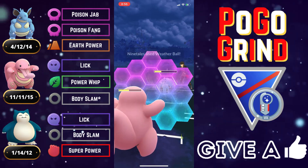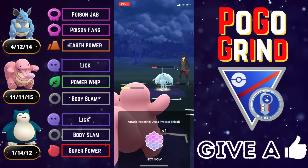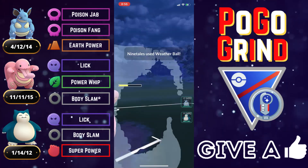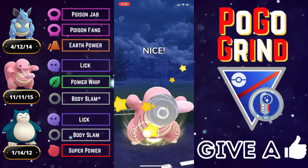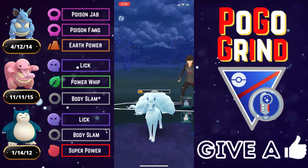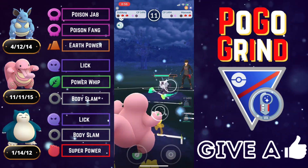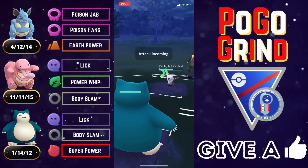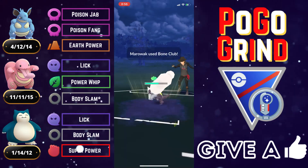We take the Weather Ball and shield out of caution in case it's a Dazzling Gleam. We'd rather have Snorlax on the Alolan Marowak if we can, so we let this one go — they can't farm us down. We go for another Body Slam: if they let it go, it will KO and Lickitung flips switch like a champ. They concede the switch — amazing. Now we just try to get off as much Lick damage as possible, and it's Snorlax time against the Alolan Marowak.